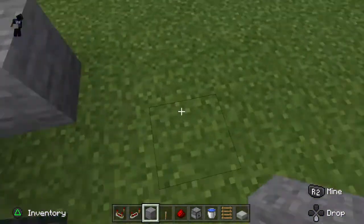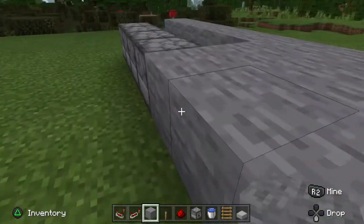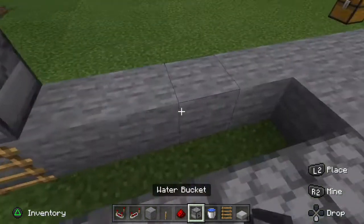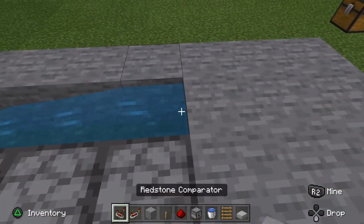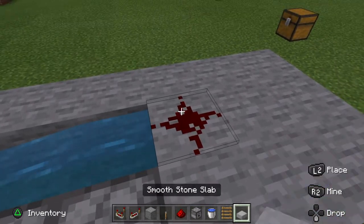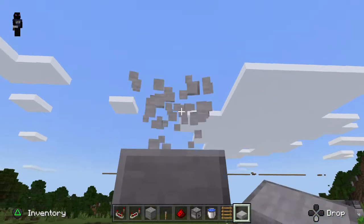Then you gotta go one, two, three and put all these like this. Then you gotta put a dispenser, ladder, water bucket, and then you should put a piece of redstone and a slab on it.